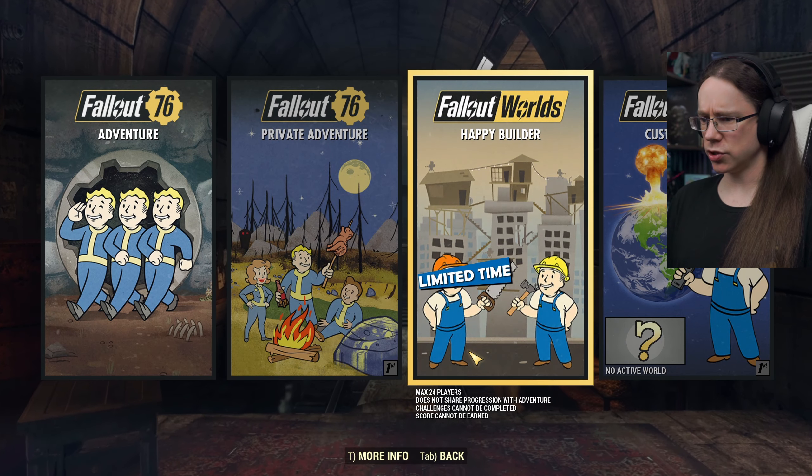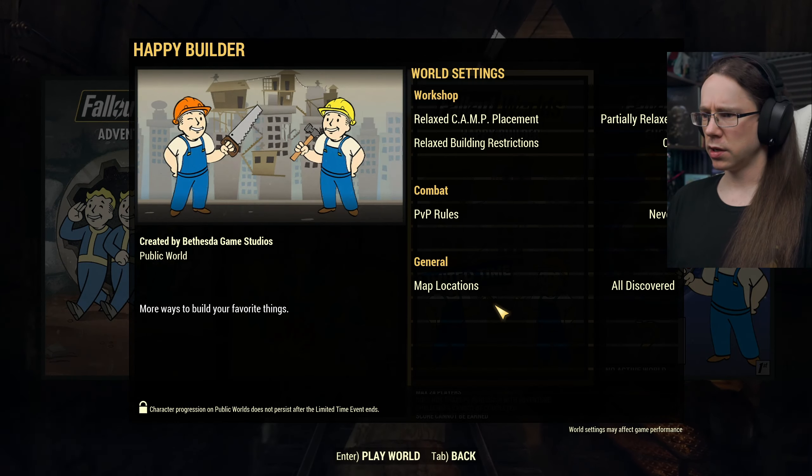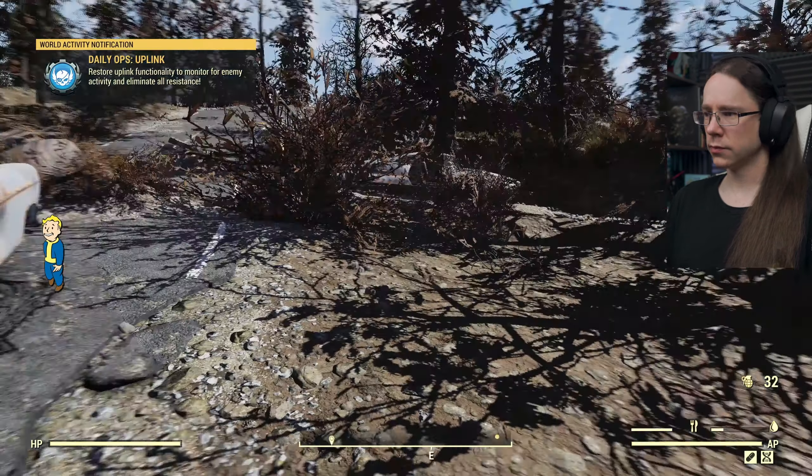So how do we go about doing that? We'll hit the button and see what happens. It looks like we are straight into it as if it were a regular world, and it's brought my currently active character over from Adventure Mode. Let's go and test this theory out.